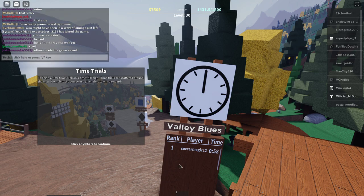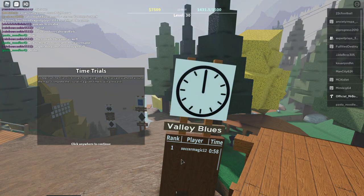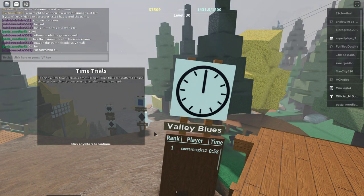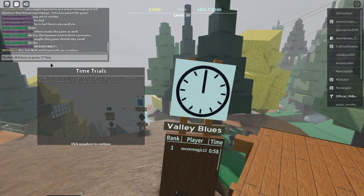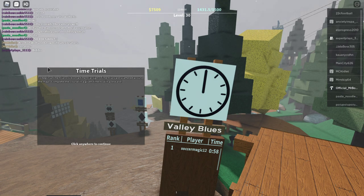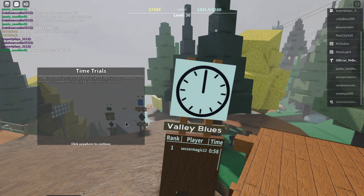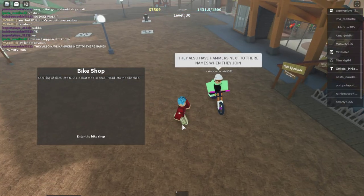Right now time trial is in, plus riding. There will be other ways in the future. This is a time trial — as you can see, someone named Soccer Magic did Valley Blues here. Trails with time trials will have this wooden board. This is a per-server stat, so they reset when the server shuts down. We're eventually going to have global stats. You can click on it and it will give you an info screen on how to do it, with waypoints and a timer once it starts. That's one way you can get rewards, and the other is jump GUIs.